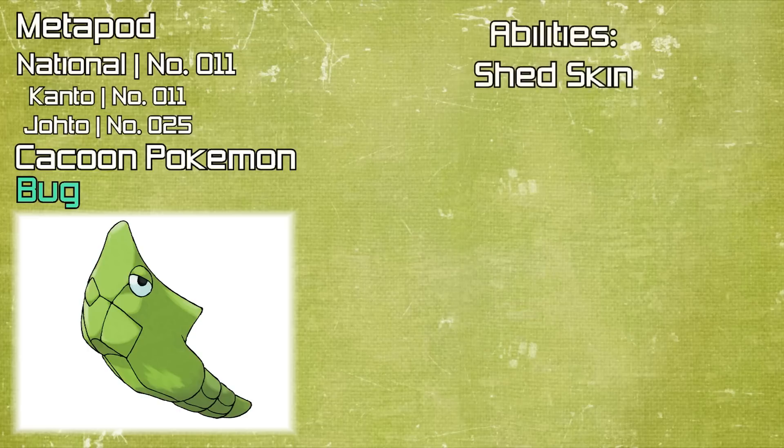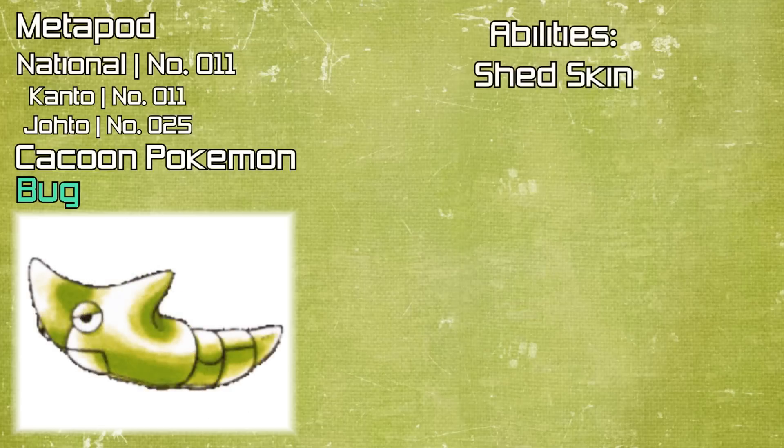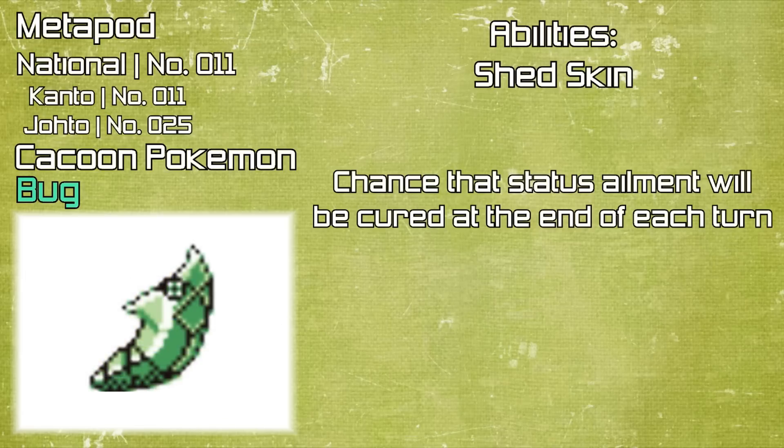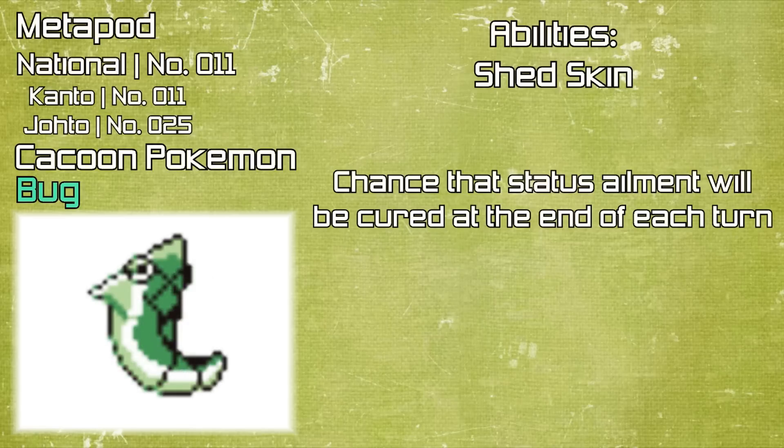If we look at Metapod's abilities, its first ability is Shed Skin, which gives a 33% chance at the end of each turn that Shed Skin will cure the user of a non-volatile status ailment. So if the user is burned or poisoned, Shed Skin will cure the user before any poison damage is dealt. Basically paralysis, poison, burning, and freezing won't be much of a problem because of Shed Skin.